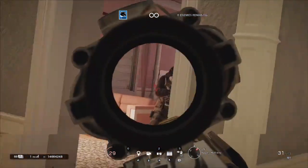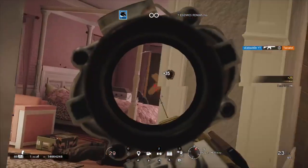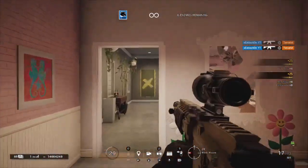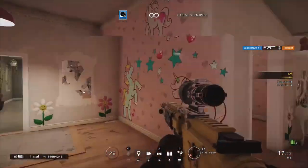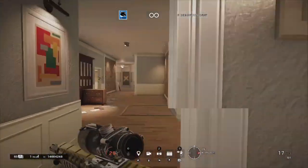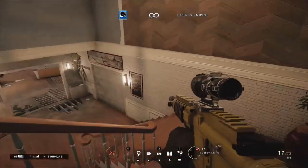That's how you should play Maverick — and really every hard breacher. You should always play support first, but every hard breacher has great weapons: Ace has the AK-12, Thermite has the 556, Hibana has the Type 89, and Maverick has the M4. They all have great weapons for attack, but support should always come first.